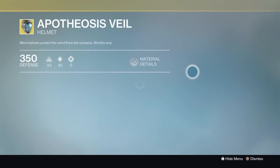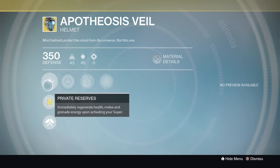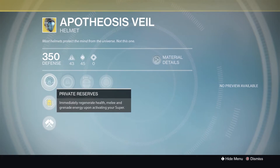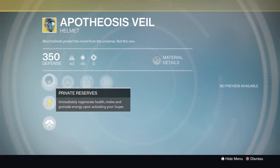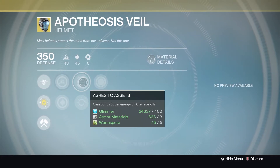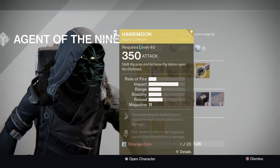Next is the Apotheosis Veil — another really good exotic this week for the Warlock. Private Reserves: immediately regenerate health, melee, and grenade energy upon activating your super. If you like using the Storm Trance as a Warlock you will absolutely love this, because you get all of that stuff straight back. You've also got increased intellect, increased discipline, heavy lifting, ashes to assets, and infusion. I'd highly recommend this if you're using Storm Trance.